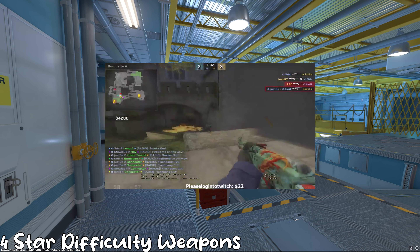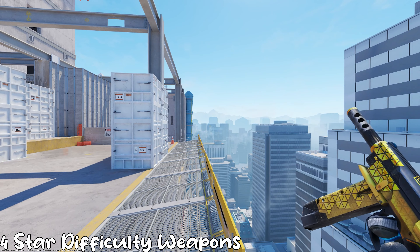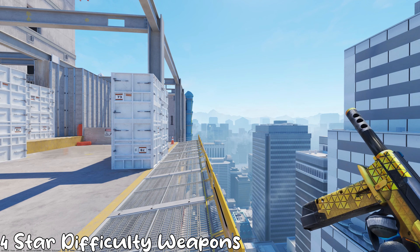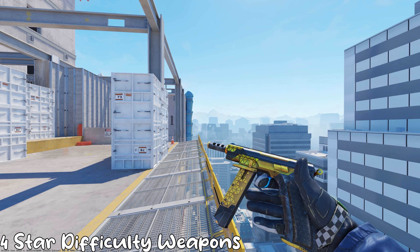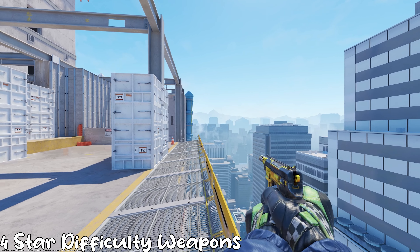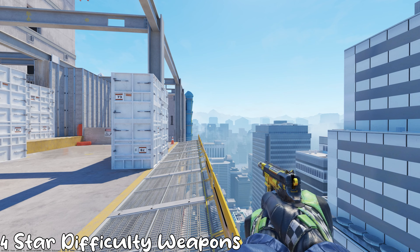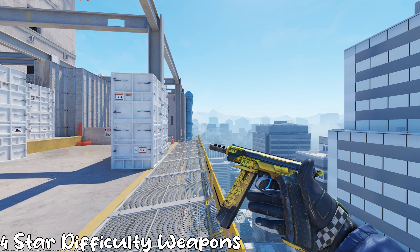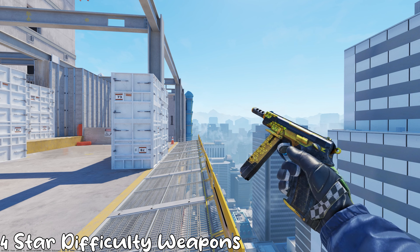Stop fucking flashing! Also, I forgot about the CZ-75 and the Negev. The CZ-75 Auto — the hardest part about it is the ammo conservation. It's automatic which is overpowered, but you only have two mags of 12, making it really hard to get kills. You have to conserve your ammo as well as possible. It's a really good eco-weapon but very high-risk, high-reward.